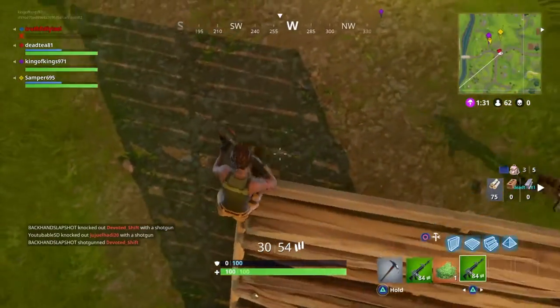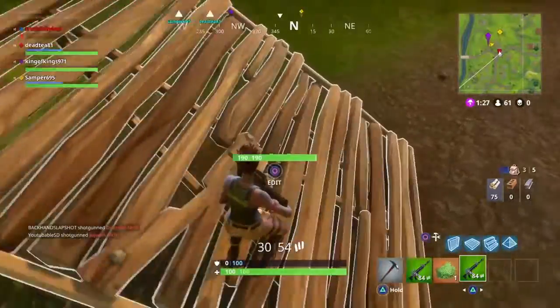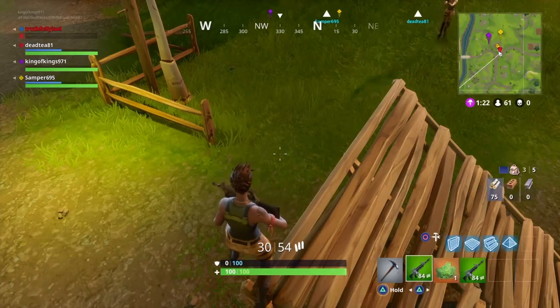First, you need to build like this — build a stairs. And you need to tell your friend to have an RPG with him. He's gotta have an RPG to fly. So you gotta come to this corner and stand there.